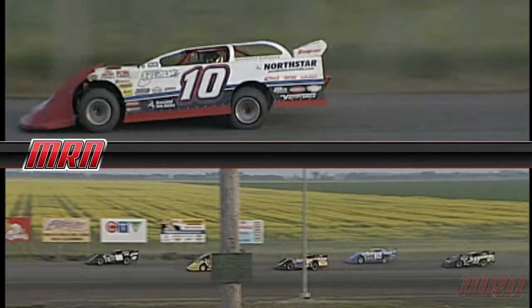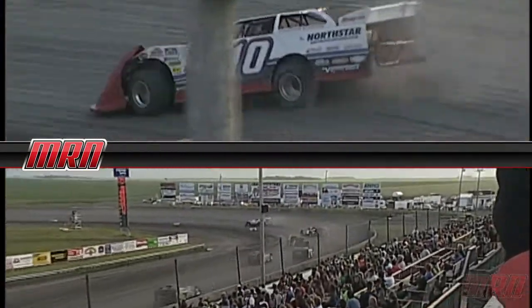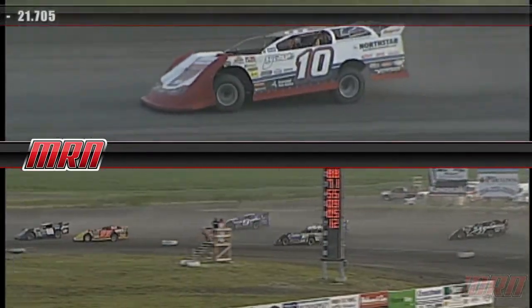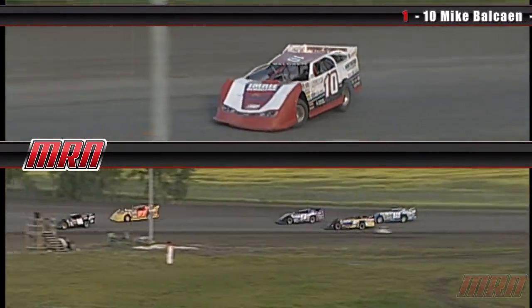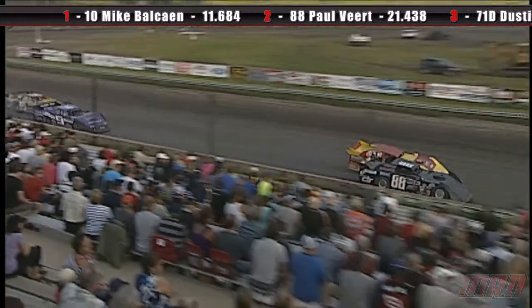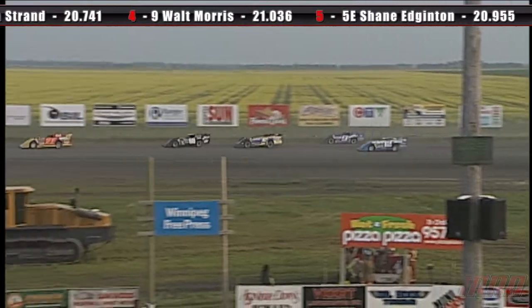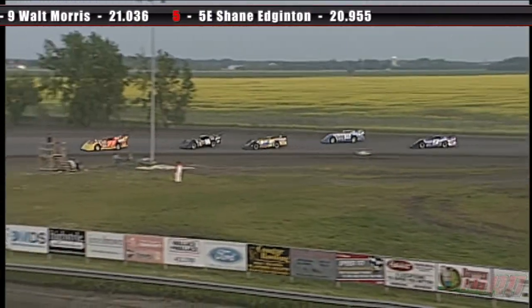Mike Balkin jumps out to the quick lead. Veert still in second. The 71D car — Dustin Strand, who started in sixth — is already in third spot after just one lap. Walt Morris in fourth, with some pressure from Edgington and the number 12 car of Brad Sang, close to Morris. Mike Balkin still up in front. The 71D car now takes second spot. Edgington is catching up to Veert, so is the 12 car — we're going to get some massive changes probably after this lap.